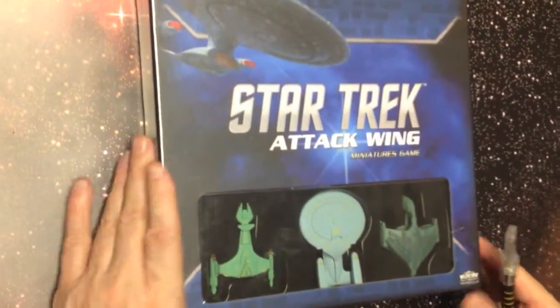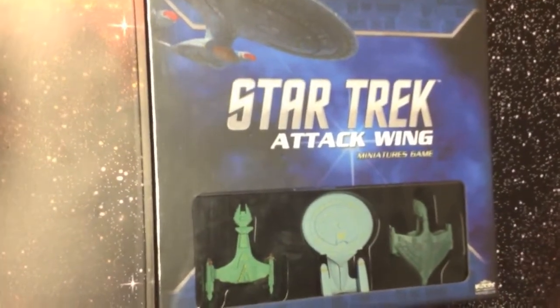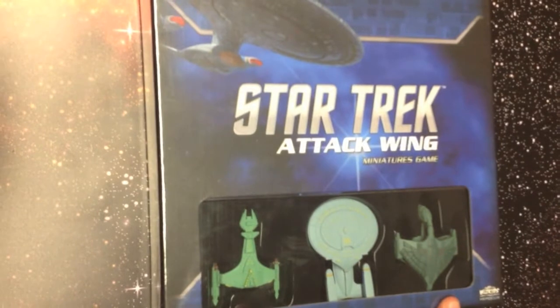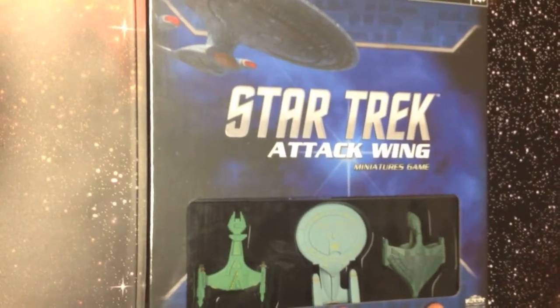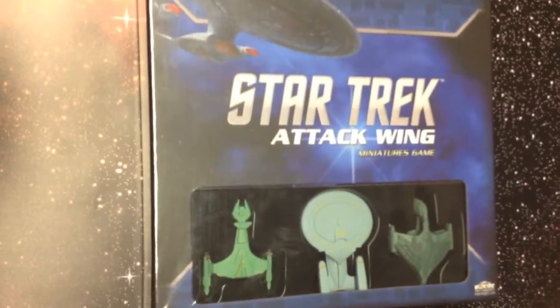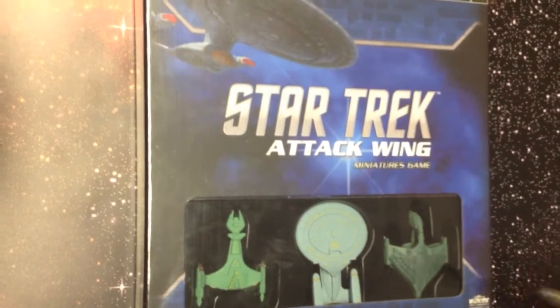Before we cut in, the box is fairly attractive — nice Star Trek colors and you have actual visual evidence of what you're buying right up front. The three ships: a Klingon Battlecruiser, a Galaxy-class Starship for the Federation, and a Romulan Warbird. They all look great.